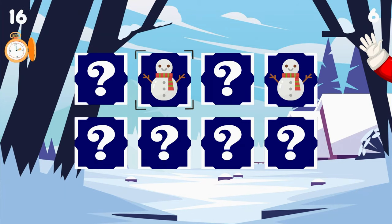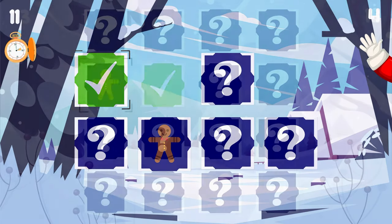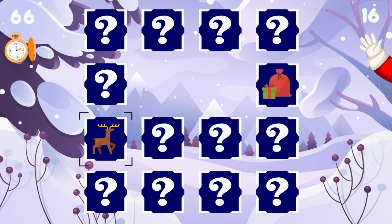You may remember some of the other Eric Games puzzles I've done on this channel before, and this is no different. You've got four difficulties you have to complete, and by the time you finish the Expert Mode puzzle, you'll unlock the platinum.